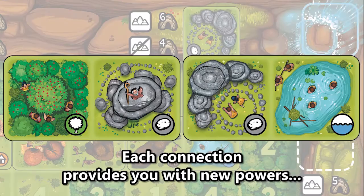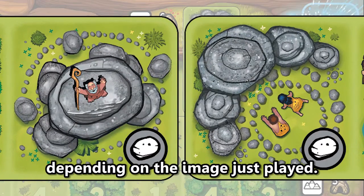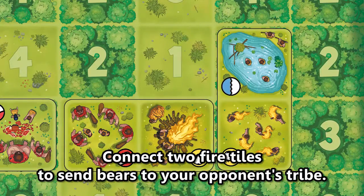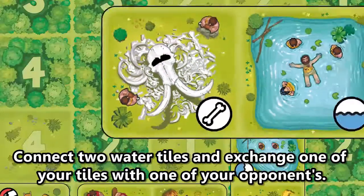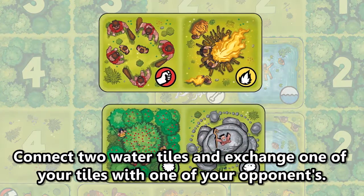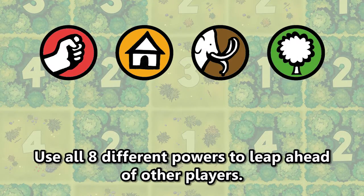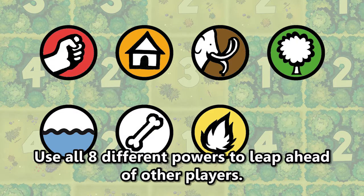Each connection provides you with new powers depending on the image just played. Connect to fire tiles to send bears to your opponent's tribe. Connect to water tiles and exchange one of your tiles with one of your opponents. Use all eight different powers to leap ahead of other players.